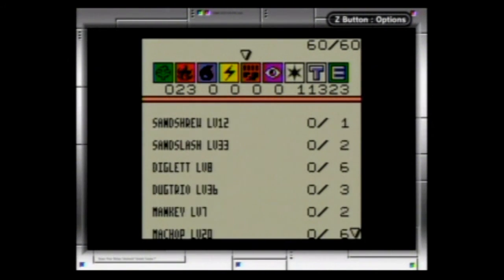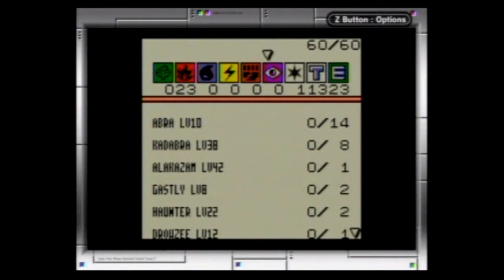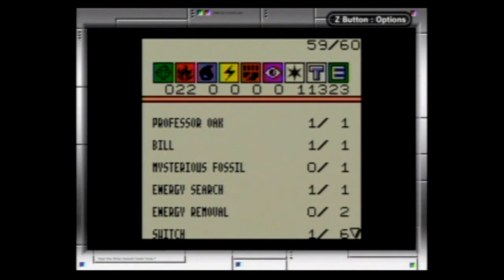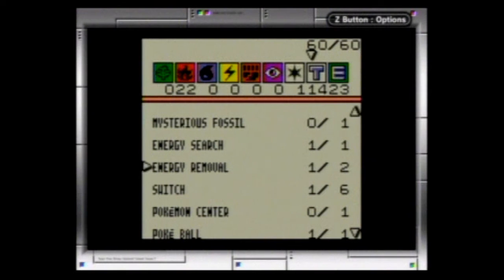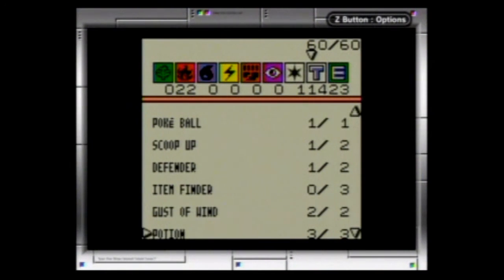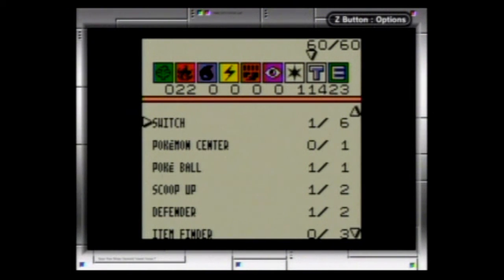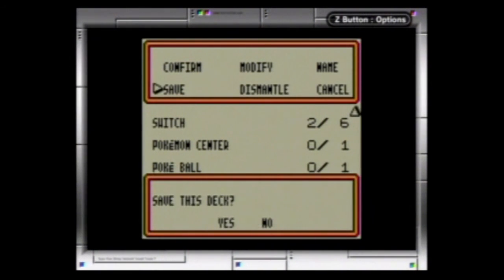We have 24 Pokemon, so I'm going to take a couple things out and put some more trainers in. I tend to keep 23 Pokemon, 23 energies, and around 13 or 14 trainer cards — it's just whatever balance works for you. I'll put in an energy removal — that's going to be helpful. I'll take out the Pokeball and put in the Switch. That should be fine for now.